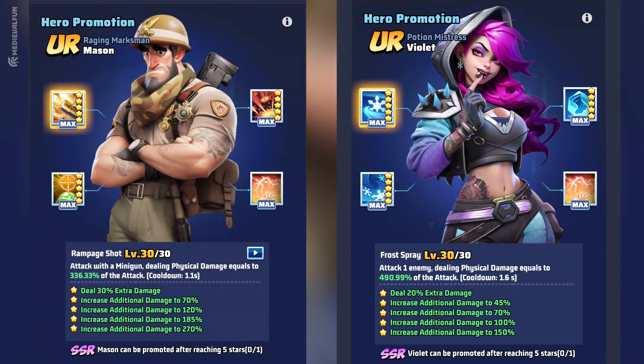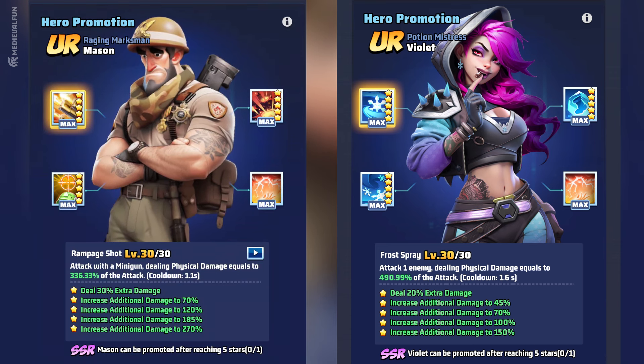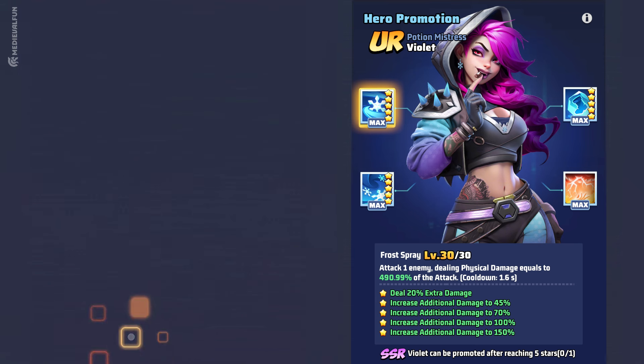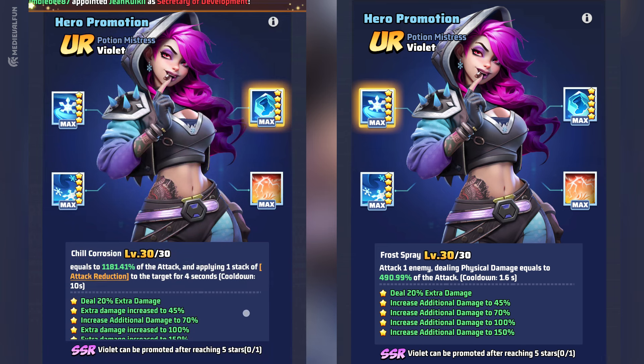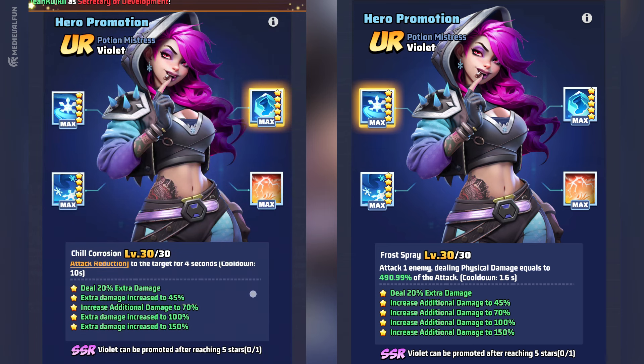In Season 1 we could convert Mason into a UR Hero. This time, in Week 3 of Season 2, we have the chance to upgrade Violet to UR Rarity from SSR. This guide will show you how to do it, compare her before and after stats, and why it is important for your game progress.